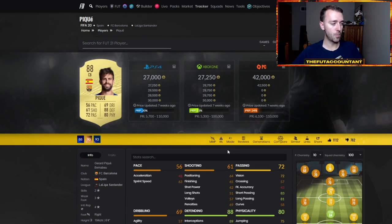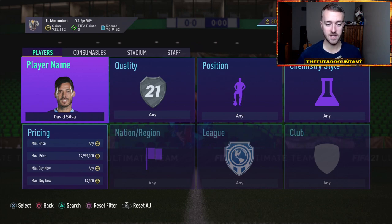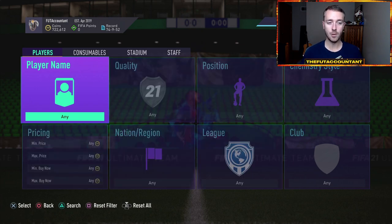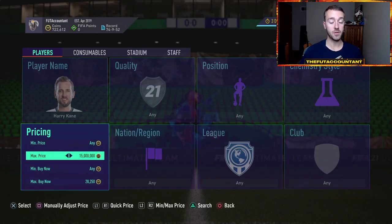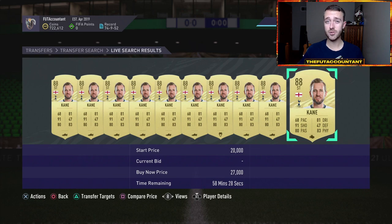Now this year, is the market going to do the same thing? A lot of things rest on that question. The first is we actually have to get an SBC like last year that is a base icon, and the key thing that made the market rise so much was that it was repeatable. I don't know if we're going to get a base icon SBC right away, but EA told us they're going to be dropping icon SBCs — icon player SBCs — this year in FUT, in late November.